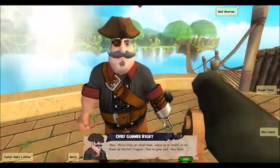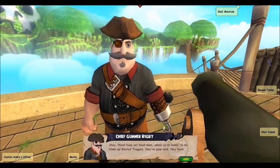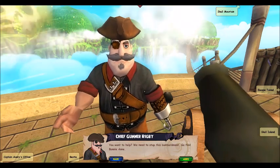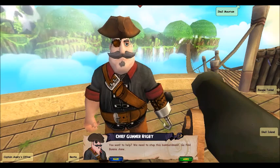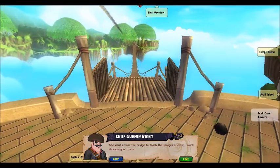Keep your head down unless you're looking to be blown up! Blasted Troggies — they've gone mad, they have! You want to help? We need to stop this bombardment! Go find Bonnie Anne! She went across the bridge to teach the savages a lesson. You'll do more good there!